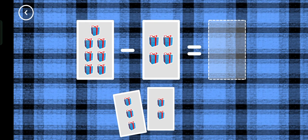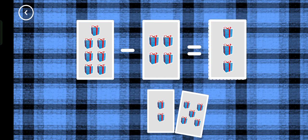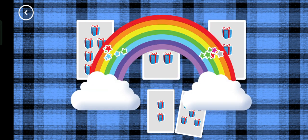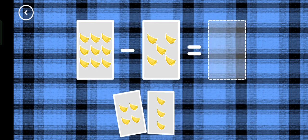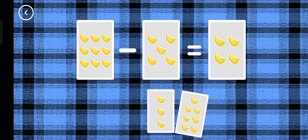If you start with this many and take away this many, how many? Three, three minus four equals three. That's the correct answer. Four, nine minus five equals four. Correct.